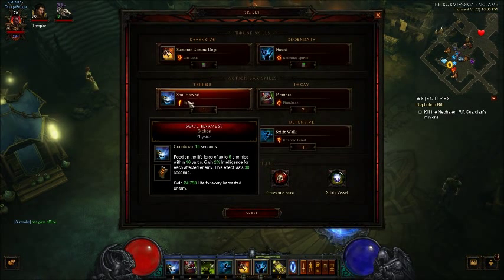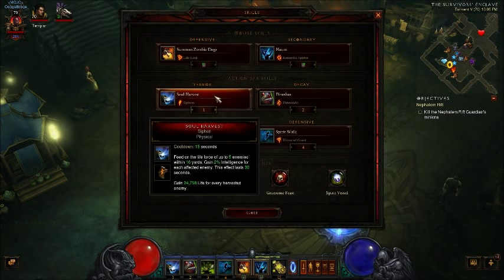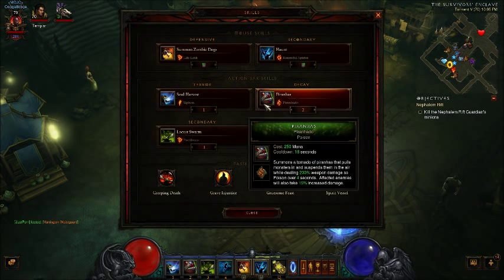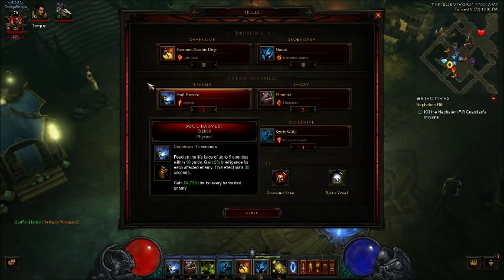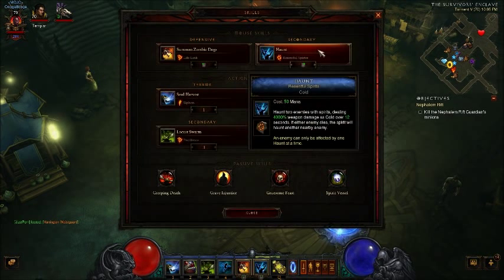Soul Harvest is what is going to remove that damage over time instantly, creating your big nuke. You can choose any rune you want — I chose the 24,000 life for every harvested enemy. Coupled with Pironado, you can heal quite a lot as well as kill everything. You're going to Spirit Walk into the thick of things after you've grouped them up with Pironado, then Soul Harvest, heal up, and kill everything at the same time. Locust Swarm pulls all the aggro, helps the mobs come towards you, as well as deal some damage — though the damage isn't nearly as significant as the haunt damage.